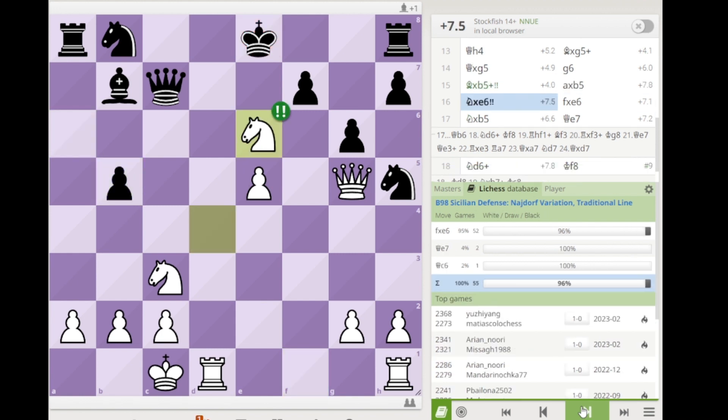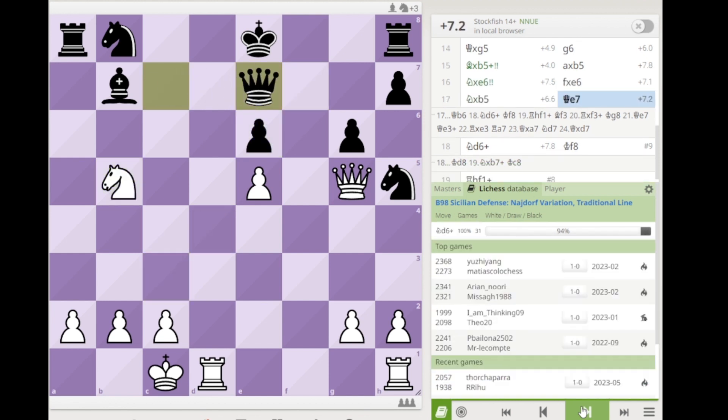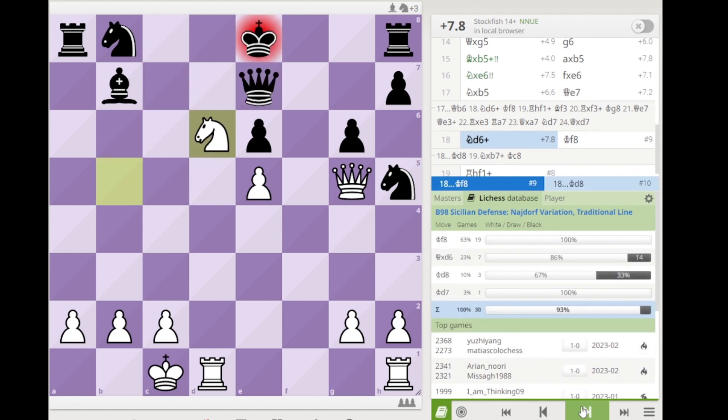So black takes. Now you sacrifice another piece — this time also the best move is not to take but to move the queen, but if black takes then you take here, attacking the queen. If black offers a queen trade, you go knight d6 check. The best move is to give up the queen, but then black is losing anyway.